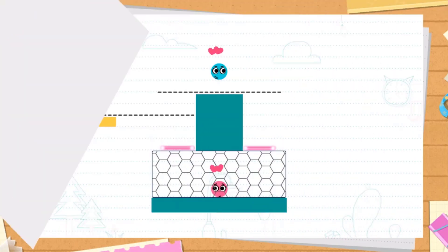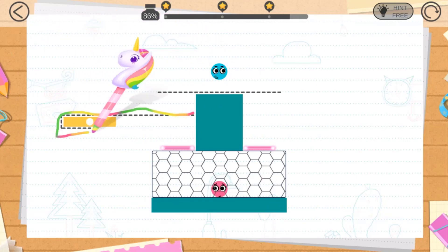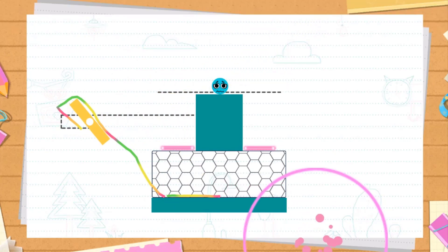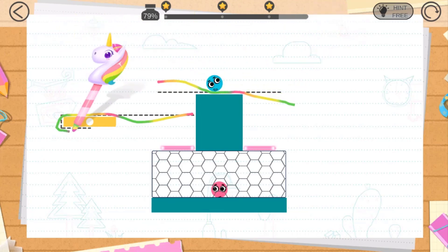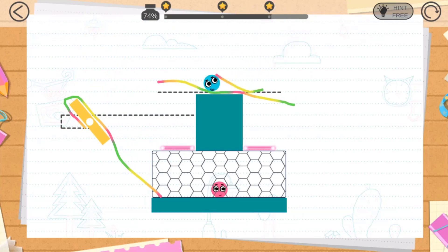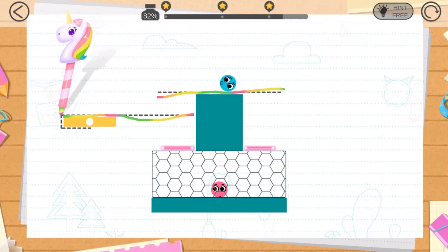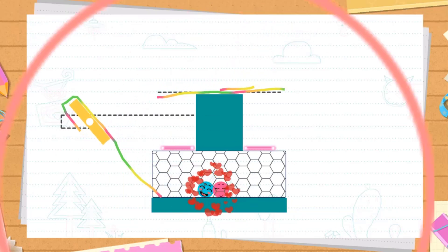Okay, here we go — level 340. Let's see how we can proceed. Try a line like this — okay, that doesn't work. Let's try another one. This is our first step and this is going to be our second step. Let's move this ball — I need to draw a straight line. There we go, that should do the job. Let's just push it — oh, got it!